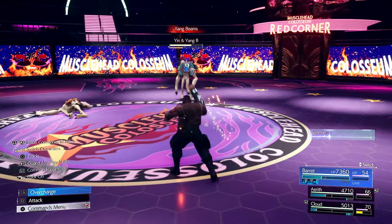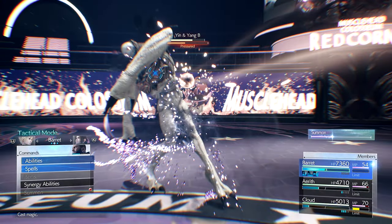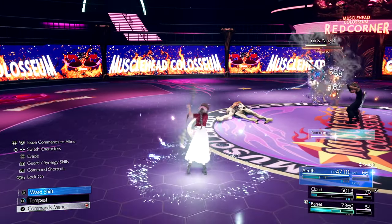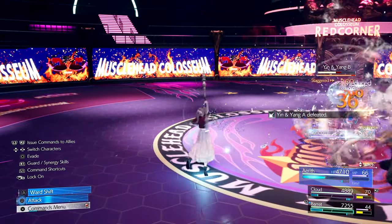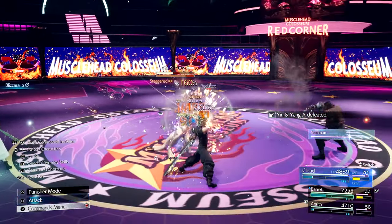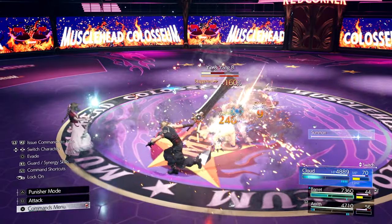I mostly use this build for farming AP and XP, but it really helps out in almost any fight. You can even take it a step further and equip one of your other party members with Synergy Materia and another copy of the Elemental Materia you're using, so they can auto cast a spell at the same time that Cloud does. Give this combo a try and tell me what you think. If you have any variations to this Materia combo that enhance it or you use something similar, be sure to let us know down in the comments.